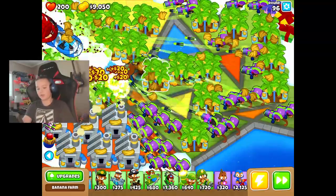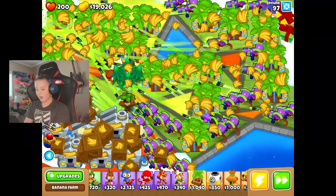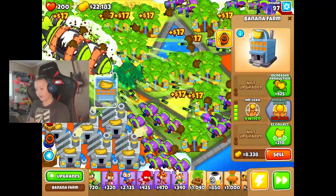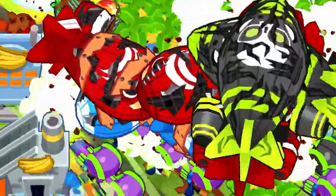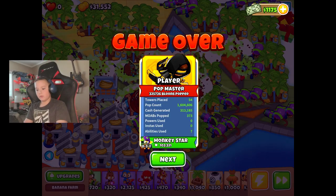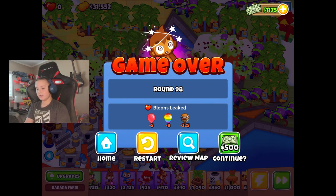Well, that was easy. Let's just keep on going. I had to end up selling one of my banana farms to go for the banana farm that I wanted in that spot. I'm just going to get that. I didn't even see them — oh man. Well, I lost, but at least I finished my goal of filling the entire map up with banana farms.